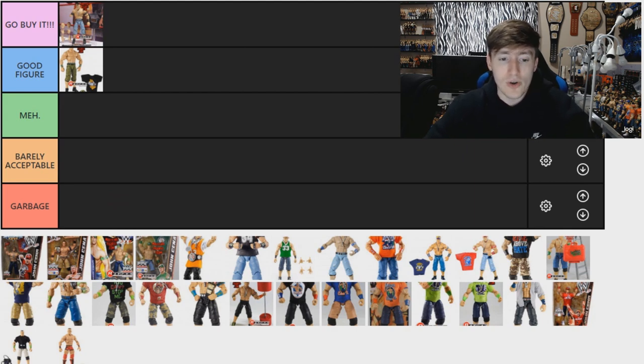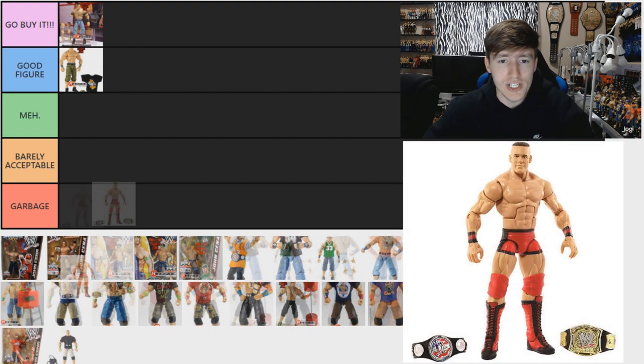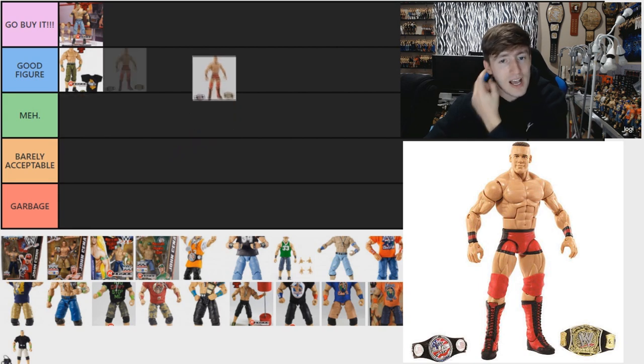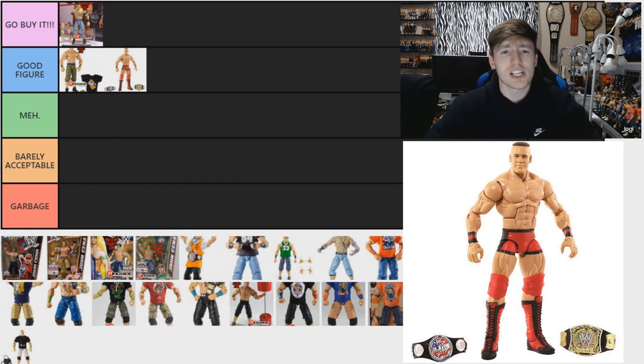Let's go with the Toys R Us Exclusive John Cena, which is the debut figure — the Ruthless Aggression debut figure. It also came with the Spinner Championship and the US Spinner Championship. I think it's a good figure — you've got some good accessories in there, it's a very unique moment, I like the head sculpt for the young John Cena, and for the time it was a really cool Toys R Us exclusive release. I'm going Good Figure on that one.